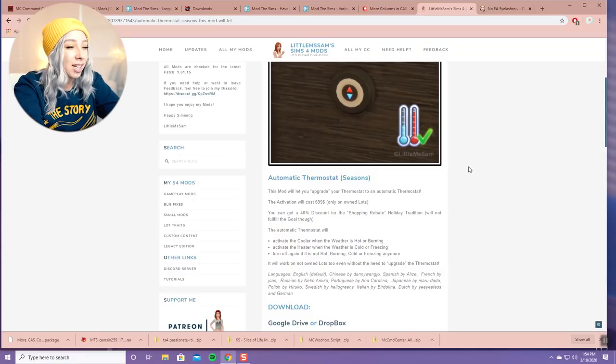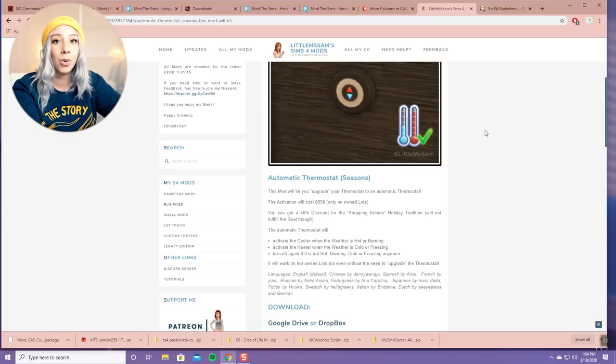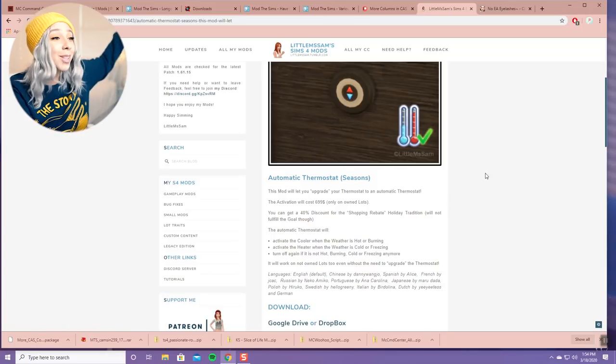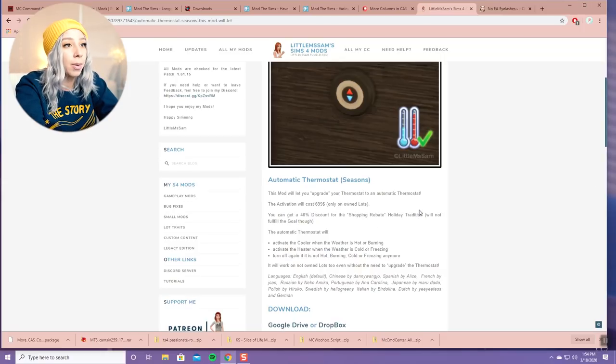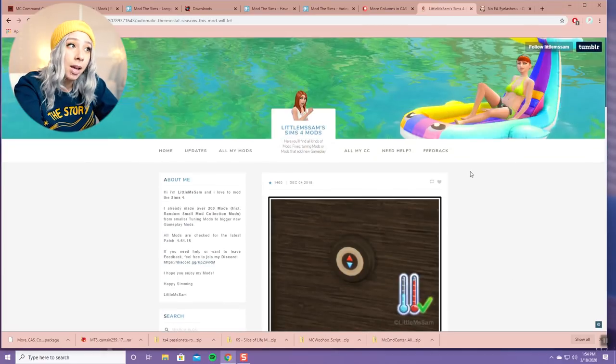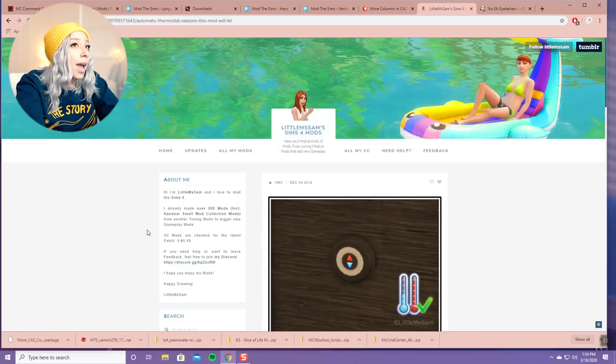The Automatic Thermostat mod is perfect. Isn't it so annoying when you forget the thermostat's on hot in the summer and your Sims are sweltering in their home? With this mod it adjusts to the temperature outside automatically. The only thing is it costs 699 Simoleons and you have to activate it before it starts working. Once your Sim pays, you'll get automatic AC or heat in your Sims' home. You can click the Sims File Share link to download it.